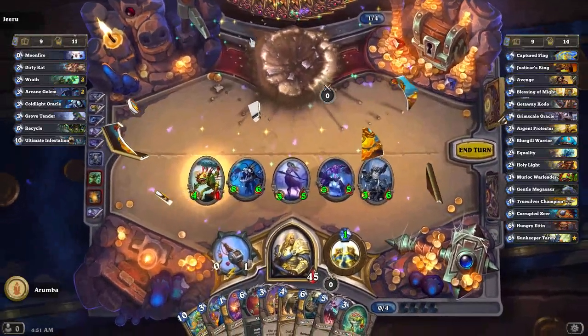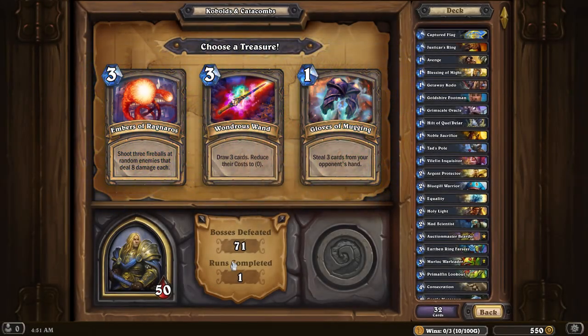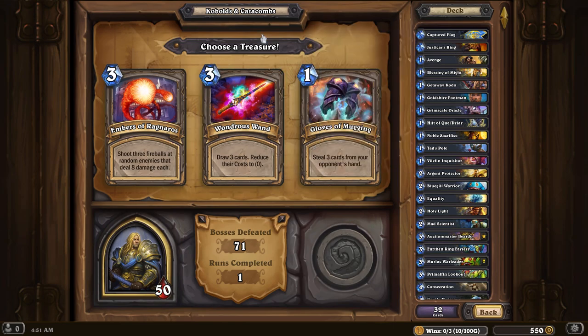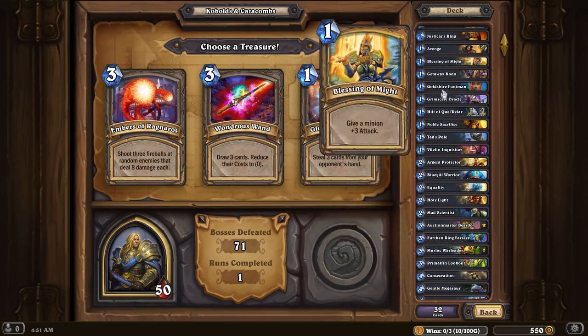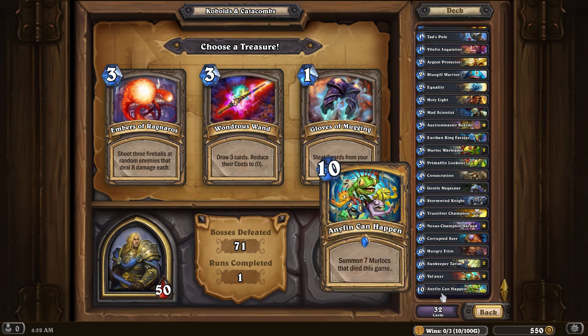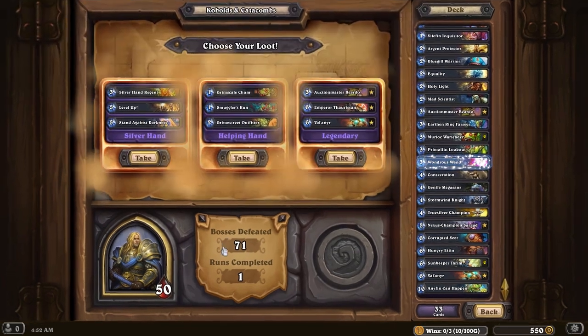She was definitely on track to fatigue kill herself there. Wondrous Wand — I love the mugging. These are all very good, actually, but I think Wondrous Wand is gonna be the most valuable. My minions are very inexpensive, but I really need some card draw. And you never know — we could Wondrous Wand on Anything Can Happen, or one of the two Sunkeeper Tarims. It could be really valuable.